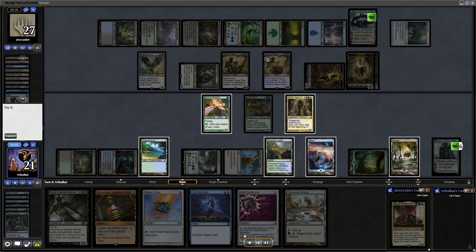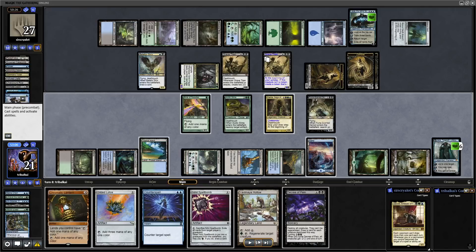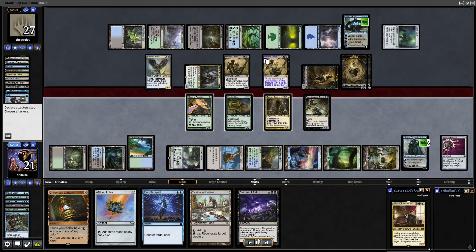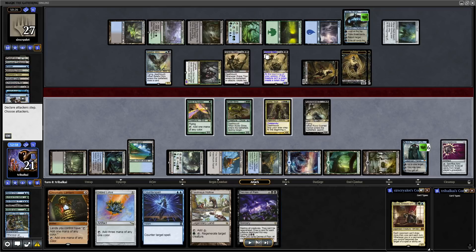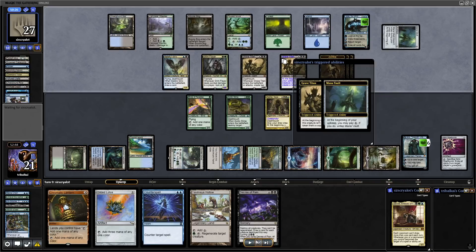I think I was trying to work out whether I could play Gilded Lotus into Rune-Scarred Demon while holding up counter magic — I don't think we could. So we just go for Rune-Scarred Demon and tutor up Decree of Pain. Destroy all creatures — they can't be regenerated — and draw a card for each creature destroyed this way. We're holding up a counterspell as well.